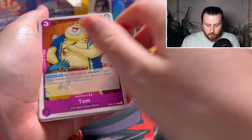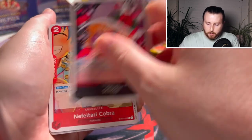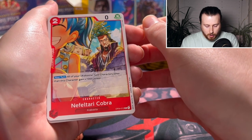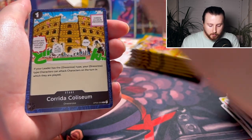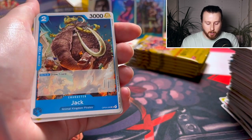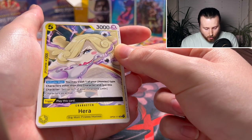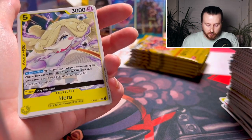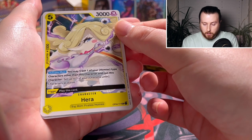Next pack — can we get something crazy from the rest of these packs? We have Tom, Kung Fu Dugong, Stussy — really cool art — Cobra: 'All of your Alabaster type characters other than this character gain 1,000 power' — so that's like a VV card. There's the Coliseum — I'm told you have to play this stage if you want to play the Rebecca character. We have Hera: 'You may trash one of your Homies' — those are the cards Big Mom creates, like benches and broomsticks.